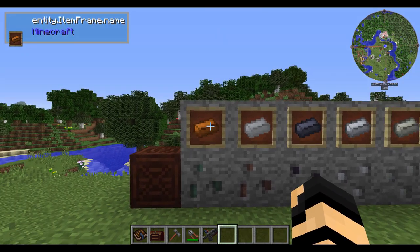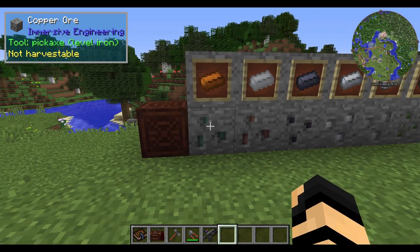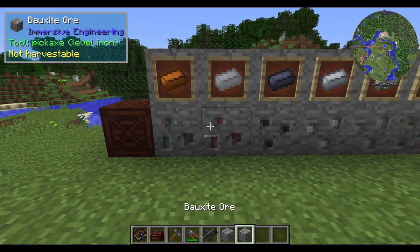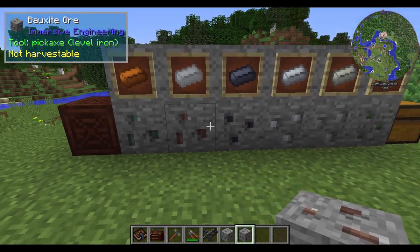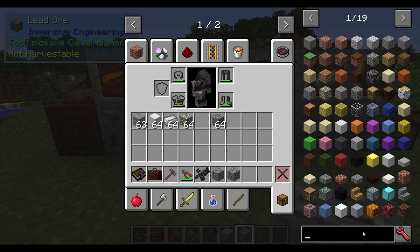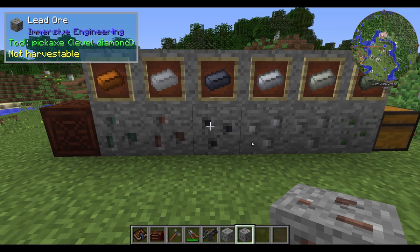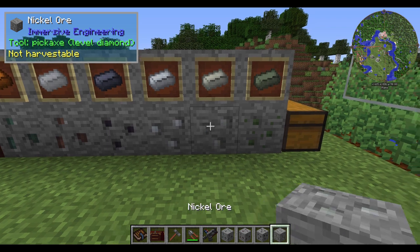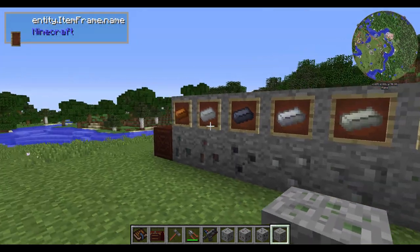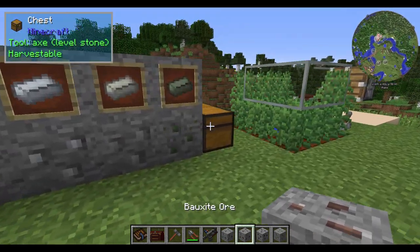We have different ores. You're also going to want to make yourself some basic tools to start with. When you start mining, you're going to come up with items like copper, bauxite — which also makes aluminum. If you try to spell aluminum in your NEI or JEI interface, it'll be 'aluminium,' not 'aluminum' like most Americans pronounce it. Then we also have lead, silver, nickel, and uranium. Each of those makes their respective ingots, except aluminum, which comes from bauxite ore.